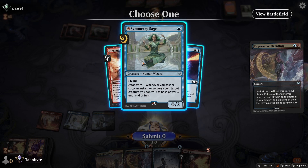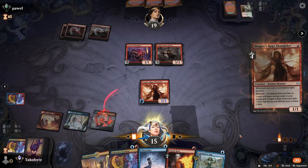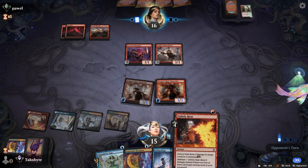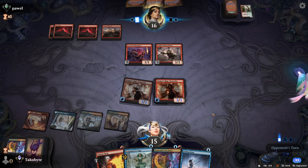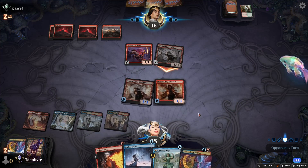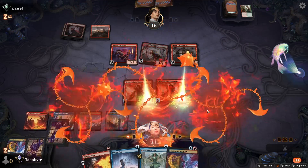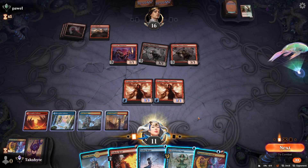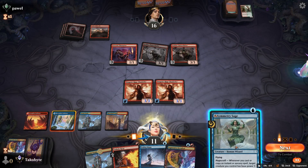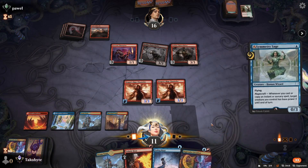I'm probably casting Dragon Ray Chandler first. If I can attack here — another Chain Whirler. I have a Symmetry Sage and Expressive Iteration.